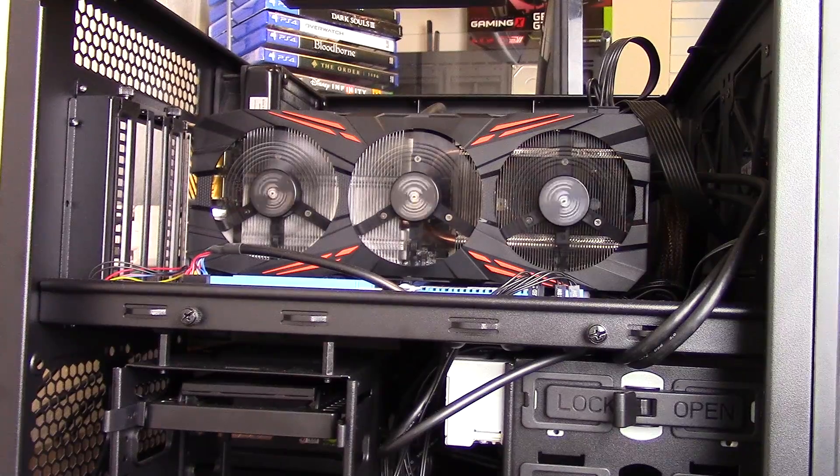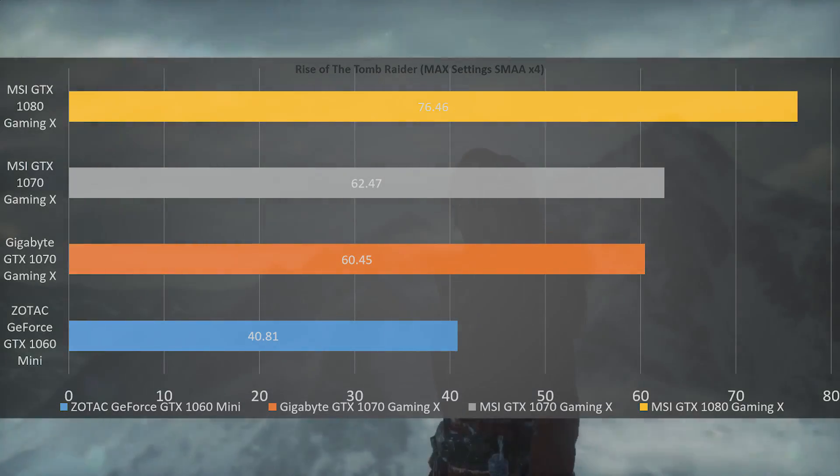Let's talk numbers. All benchmarks are going to be in 1080p at highest available settings, unless that setting is specific to either AMD or NVIDIA — for example, Pure Hair. In Rise of the Tomb Raider,